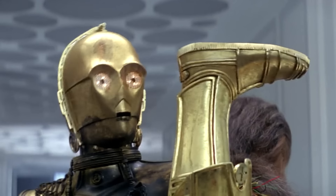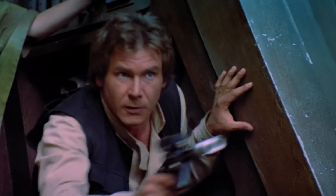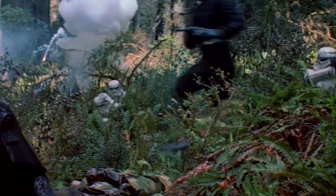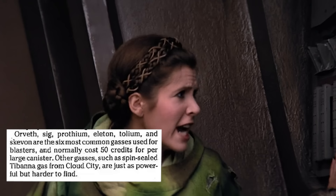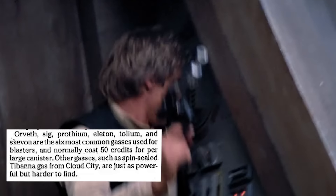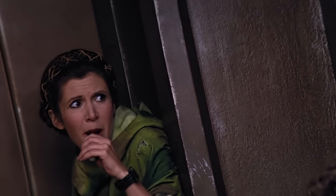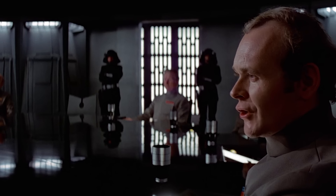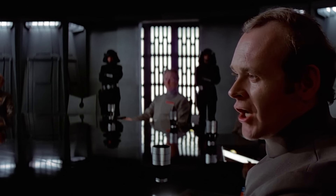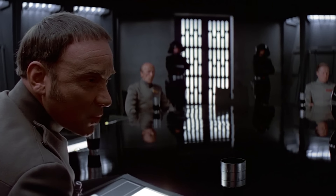In the Rebel Field Guide, as well as the three gases mentioned in Galaxy Guide, there was also Eloton — which is actually what we see Cassian Andor carrying in Rogue One — as well as Tollium and Skevin. It was said that the spin-sealed Tabana gas was equally as powerful but way harder to find. Since the Empire was super strict on regulating who can purchase which gases for weapons usage, they offered certain corporations monopolies over gas mining and distribution, which made it even harder for the Alliance to get their gases for their weapons.